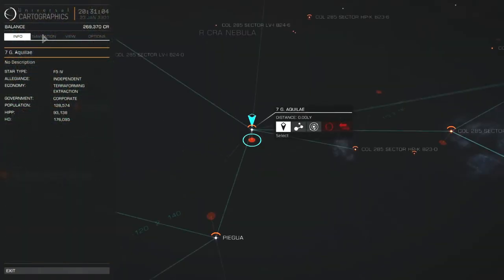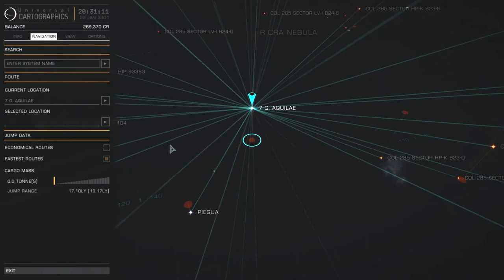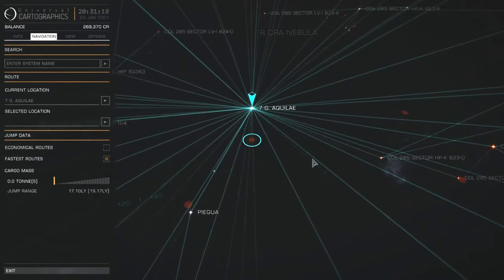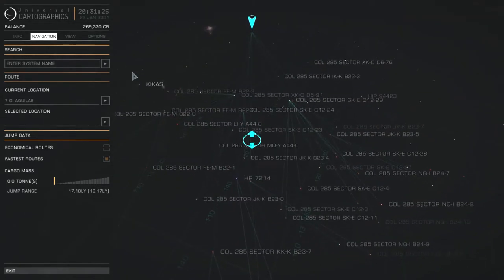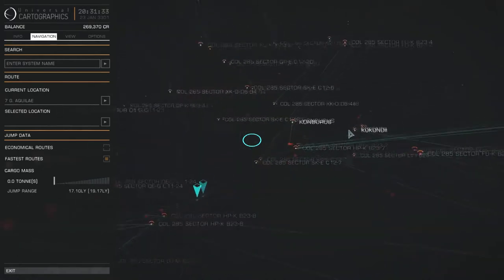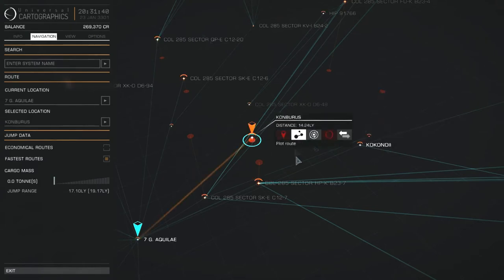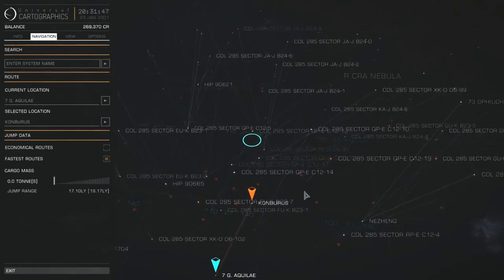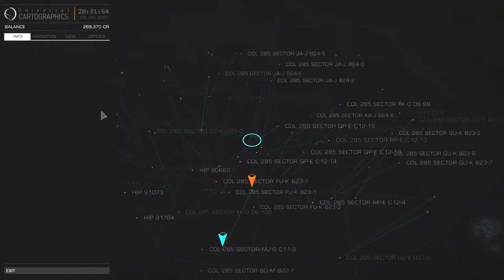I'm going to try to go fast, so instead of economical routes I'm switching to fast routes. I still don't have anything better than a basic discovery scanner so I'll just have to deal with that — I won't be scanning as much as I'd like on this first try. There are a lot of generic systems here. I want to head first to Conberus, then to Kocondi, hoping there's some equipment in those places. We've got a jump range of 17 light years now, so that should be good.